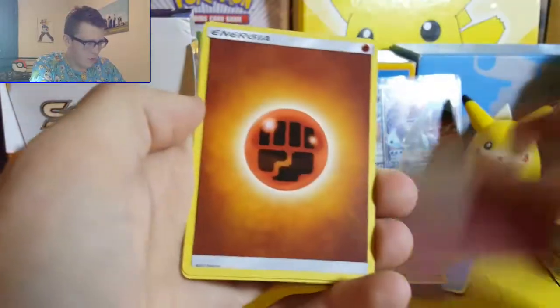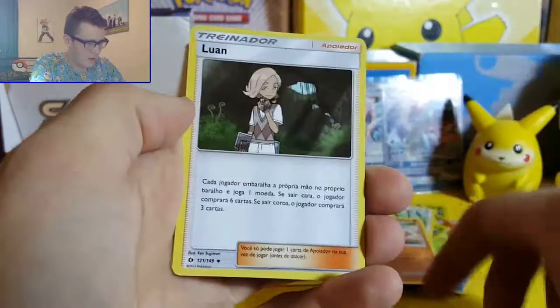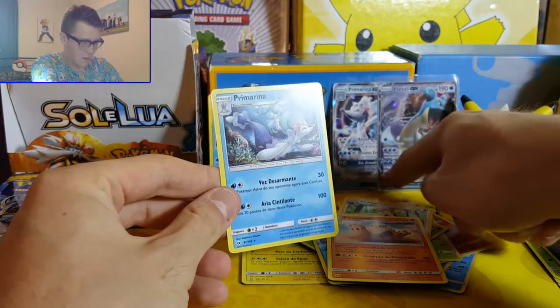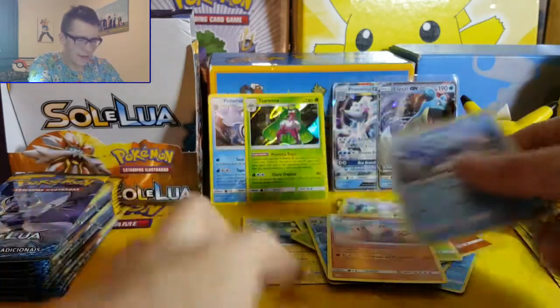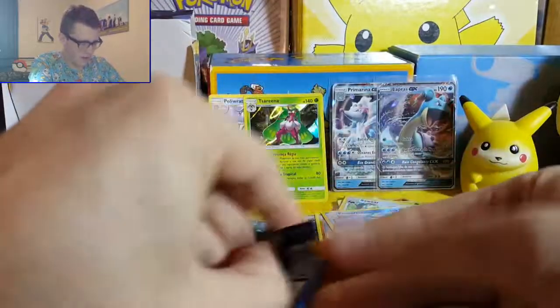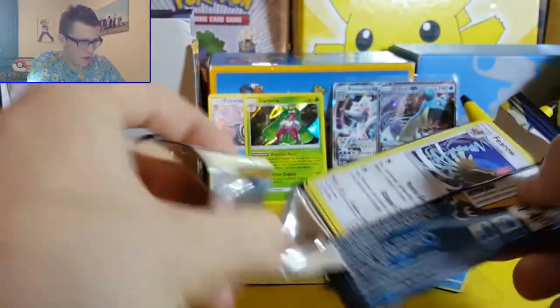Kavana, Snubbull, Energia, Wingull, Lurantis - and a Primarina to go with our other one at the back there, which is awesome. The stack is getting quite big so we might have a little avalanche soon if we're not careful.